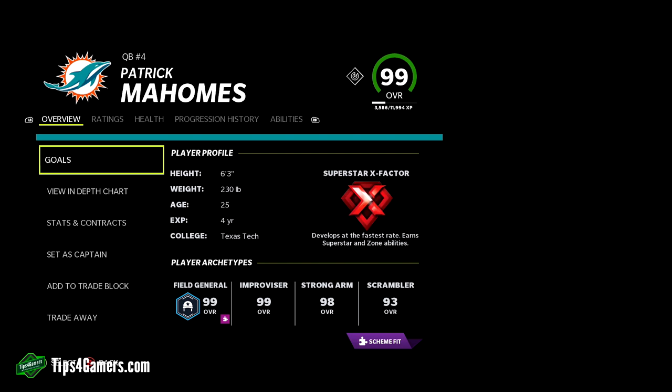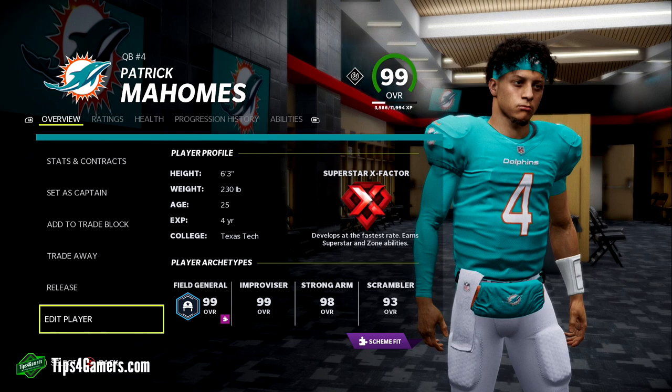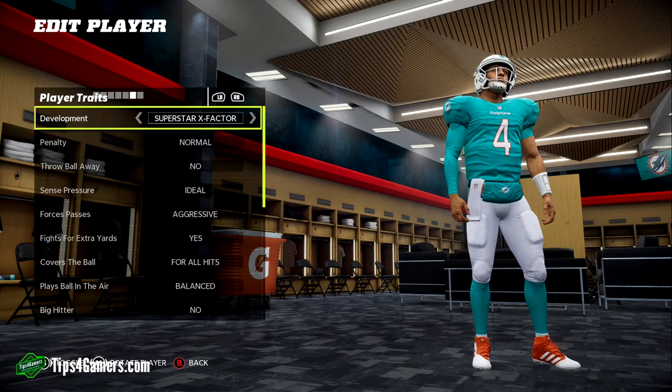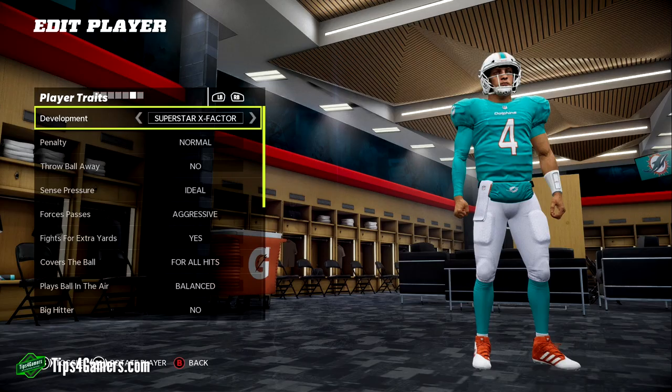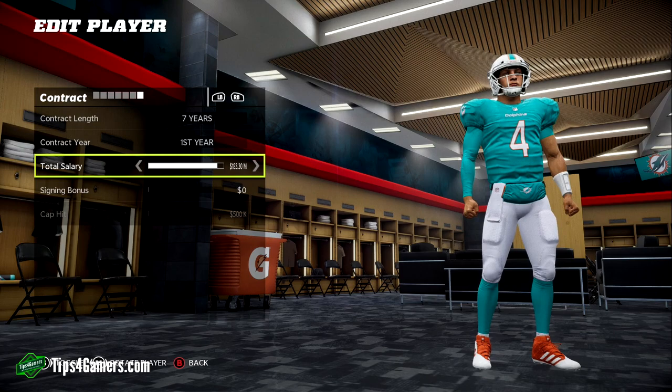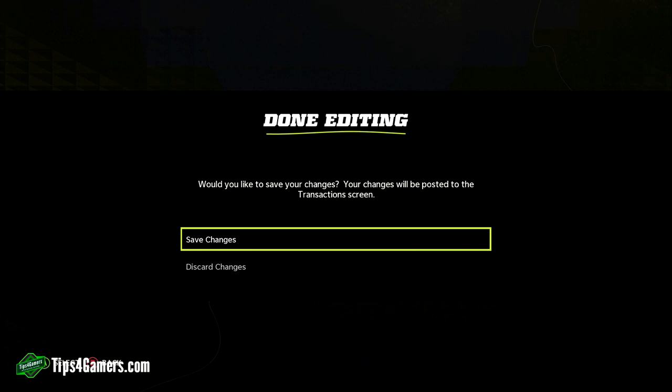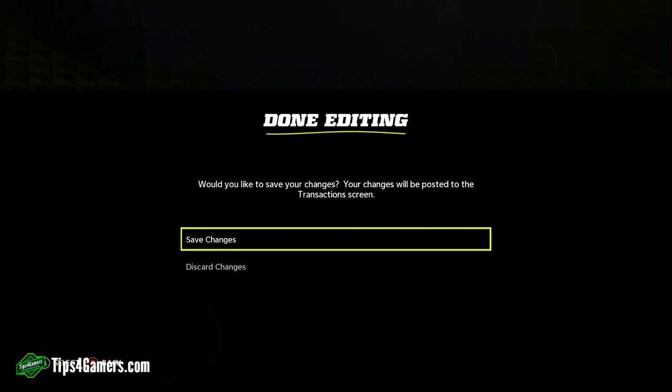I don't believe there's a way to directly edit the X-factor ability itself, but you just keep switching it back and forth and you guys will be good. Hopefully you guys liked this video — leave us a thumbs up and a comment down below. We appreciate it greatly. We'll see you in the next video. Make sure to visit the site. Take it easy!